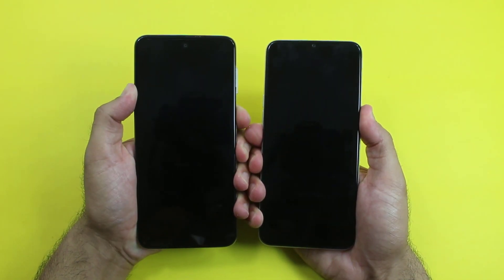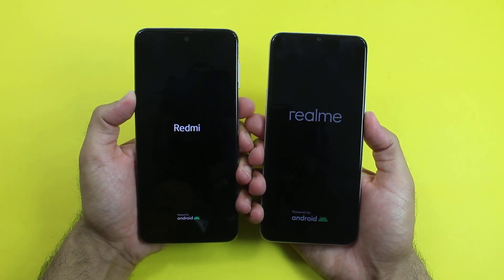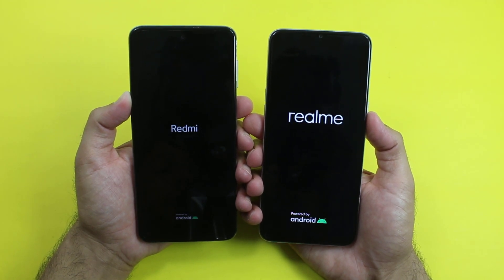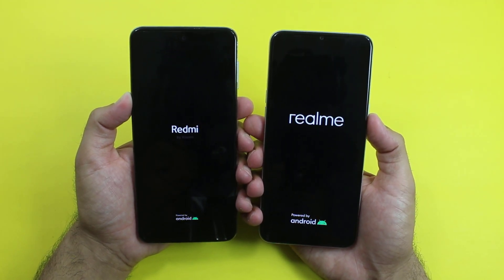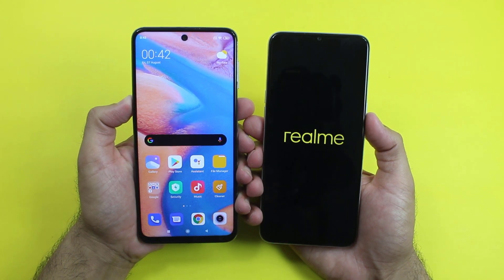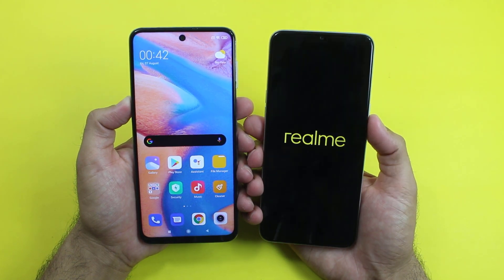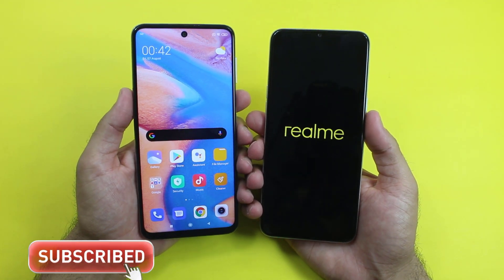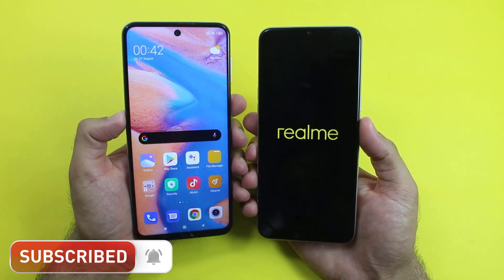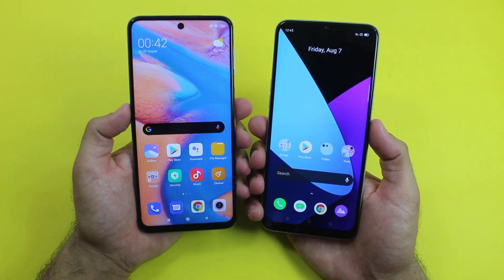Kicking things off with the boot-up test — here we go. On the Redmi Note 9s we get a Snapdragon 720G chipset and 6GB of RAM, while on the Realme 6i we get a MediaTek Helio G80 chipset and 4GB of RAM. The Redmi Note 9s boots up first, and the Realme 6i is still taking some time. You can see the Realme 6i has now started up — it was around a 7 to 8 second difference between both of them while booting up.